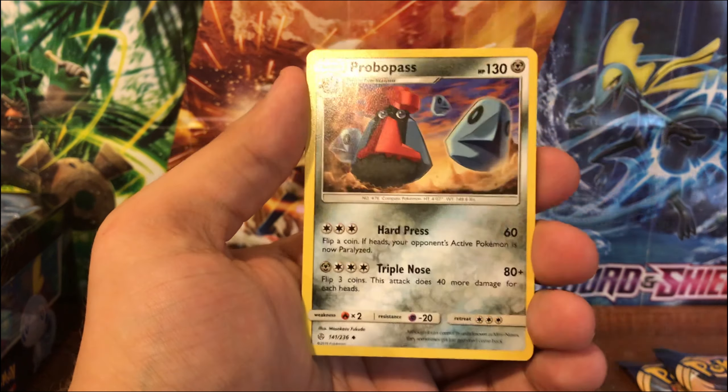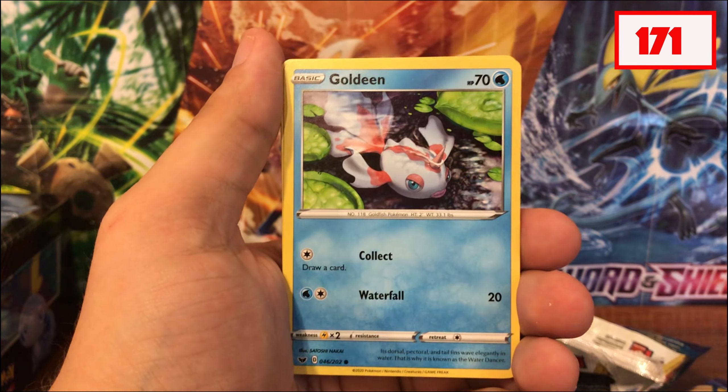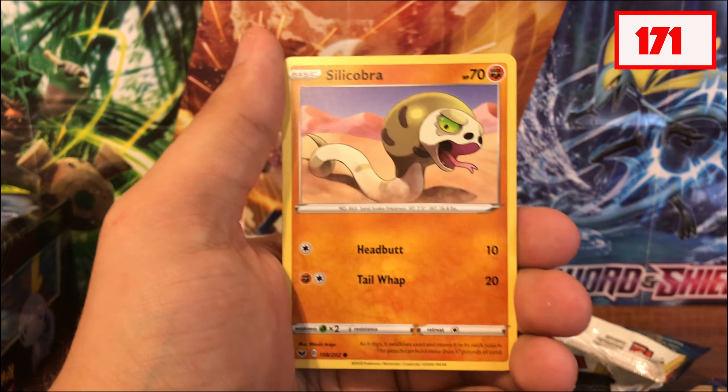Okay guys, here we go — this is the Sword and Shield pack, just like last week. I would love the gold Zamazenta or the gold Zacian. Let's start with Zamazenta — I of course played Pokémon Shield. There's the code card for you guys. We got Water Energy, Drizzle, Ordinary Rod, Goldeen, Roselia, Joltik, Silicobra, Blipbug, Metal Saucer, and a regular Lapras. Now that I think about it, I may or may not already have this card.